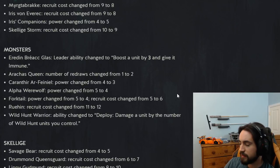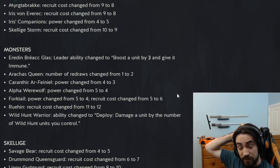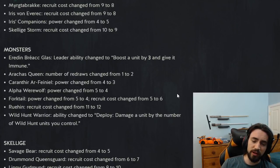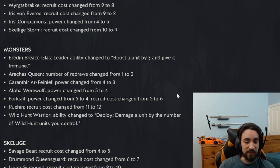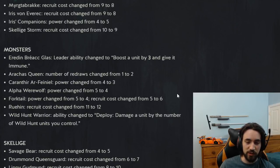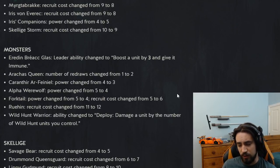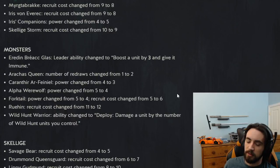Forktail power changed from five to four, recruit cost changed from five to six. We saw this coming from miles away — Forktail was top three bronze cards in the game alongside slave infantry and arbalist. They nerfed it twice: power five to four and cost five to six. Not a surprise; the card was insane — it would still see play at seven provisions. It still almost auto-includes because it works for thrive: with a four-point thrive unit like Alpha Werewolf, you play Forktail, it damages the werewolf down to three and then the body shows up boosting it back to four. So thrive units never get damaged unless over four.